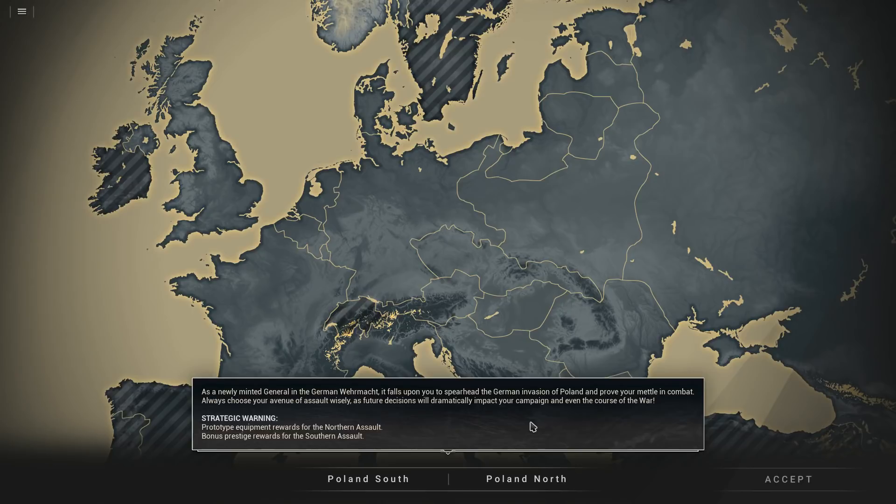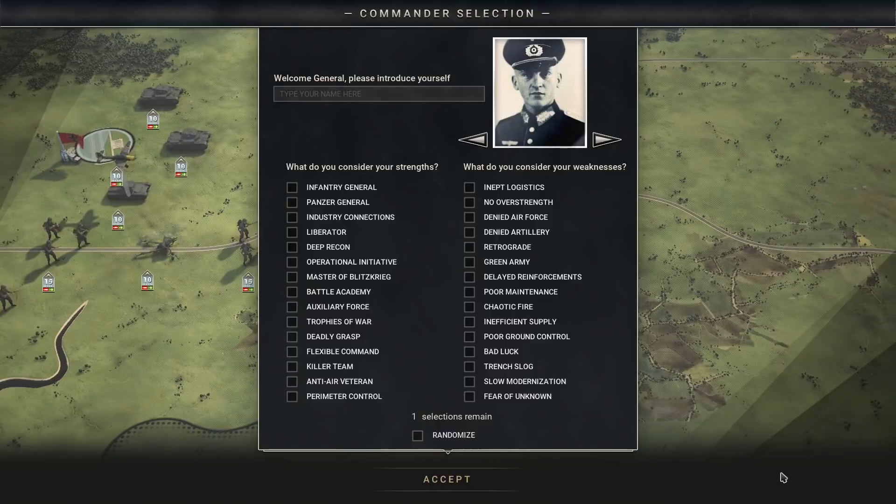I wonder if they'll do this for every battle. We can choose Poland South, which gives bonus prestige — prestige being the currency you use to buy reinforcements or new units — or Poland North, which gives access to prototype equipment. Let's go ahead and play Poland North, which basically has us cutting off the Danzig Corridor and driving into northern Poland.